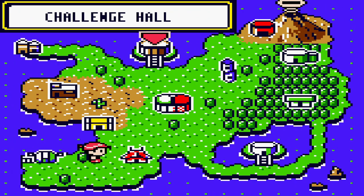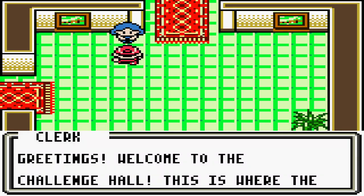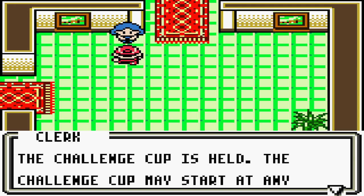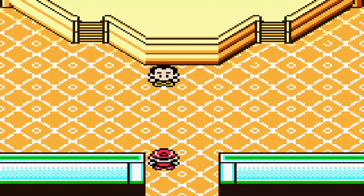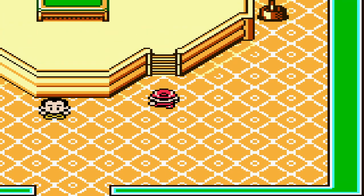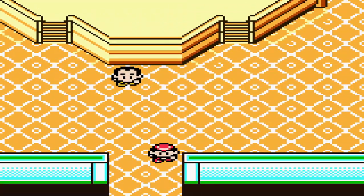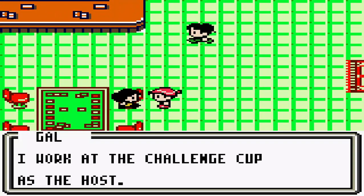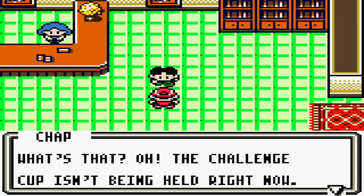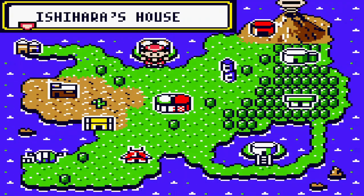The only other place to inspect briefly is the Challenge Hall. 'Greetings — the Challenge Cup is held here. The Challenge Cup may start at any time, so please visit the Challenge Hall often.' Nothing yet — it doesn't seem like we'll get the opportunity to experience the Challenge Hall in this playthrough, but at least we can mention it and give more information on it.